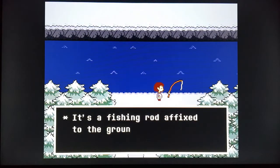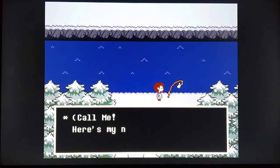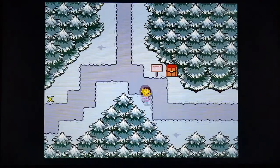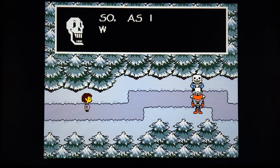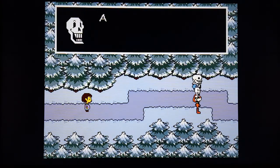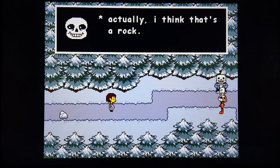Up here is the fishing rod fixed to the ground. All that's attached to the end is a photo of a weird looking monster — 'Call me, here's my number.' You decide not to call. That's fun. And here's Sans again — even though he walked the other way, now he's here. He mentions 'Undyne,' who's another character.